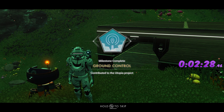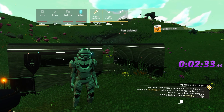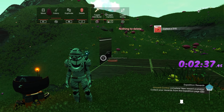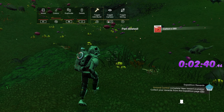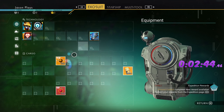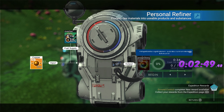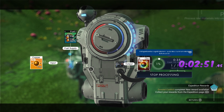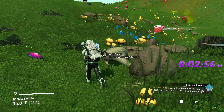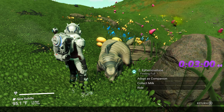Now, because we're not coming back to this base, go into your build menu and destroy it — you can get all your carbon back that way so you don't have to re-farm it. Now that we have a base here, we can start putting some things down. We need to refine the copper down into chromatic metal, and while we're here we can also build creature pallets.